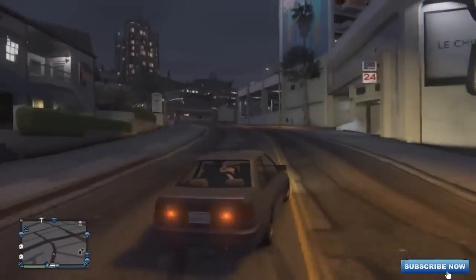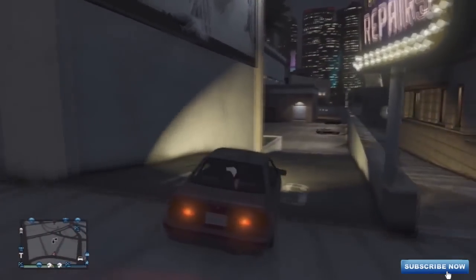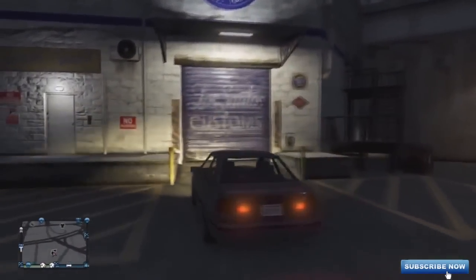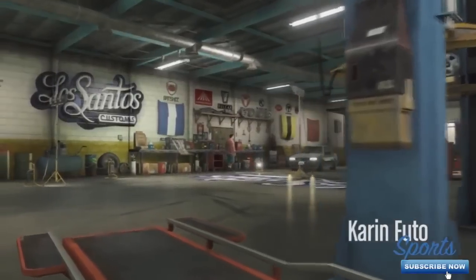What you're going to want to do is get any car off the street. It doesn't have to be a super expensive one, but you have to find one that you can put in Los Santos Customs. I wouldn't suggest a minivan or anything — try to find like a two-door or four-door car that's pretty cool, and then drive it into Los Santos Customs.